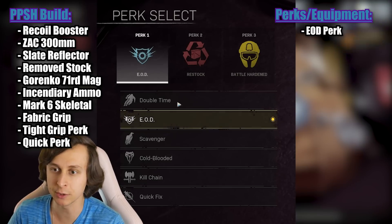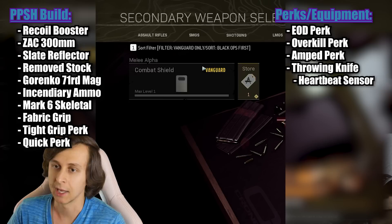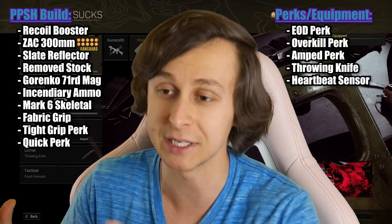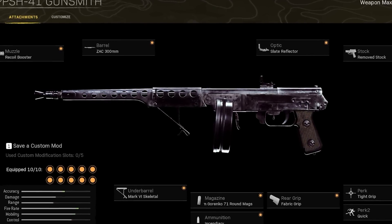For the three perks, he said to put on EOD, Overkill, and Amped. For the equipment, we're going to put on throwing knife. And since he wanted me to put on Overkill, I have to put on a second gun, so we'll just put on the combat shield — this way I don't get tempted using a different gun in the game. And there it is, the PPSH class that you guys voted on for me to use.